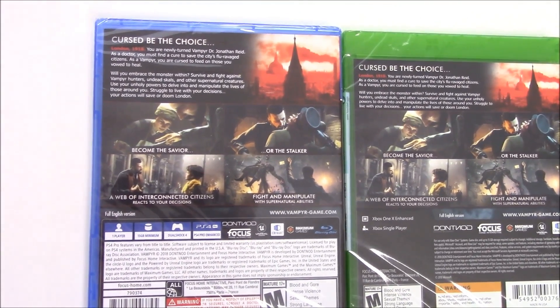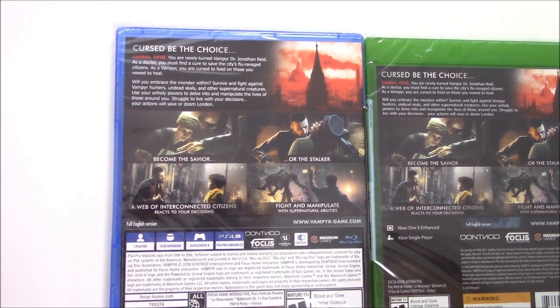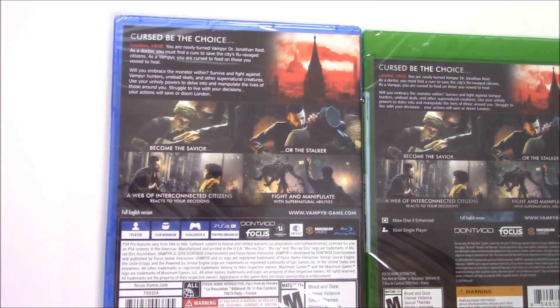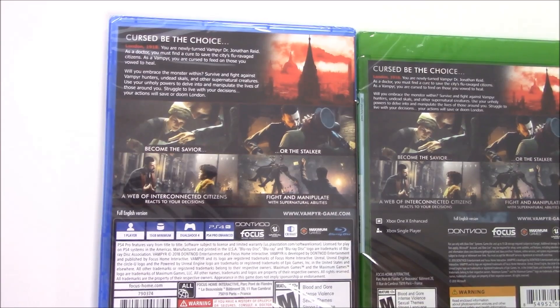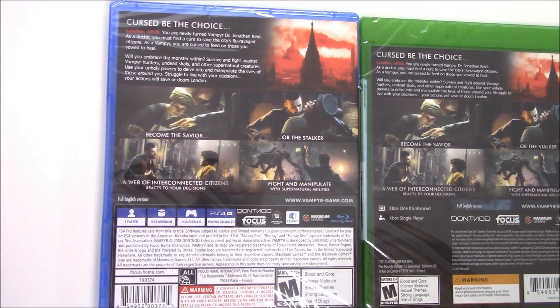It says: Cursed be the choice. London, 1918. You are newly turned vampire Dr. Jonathan Reed. As a doctor, you must find a cure to save the city's flu-ravaged citizens. As a vampire, you are cursed to feed on those you vow to heal. Will you embrace the monster within?